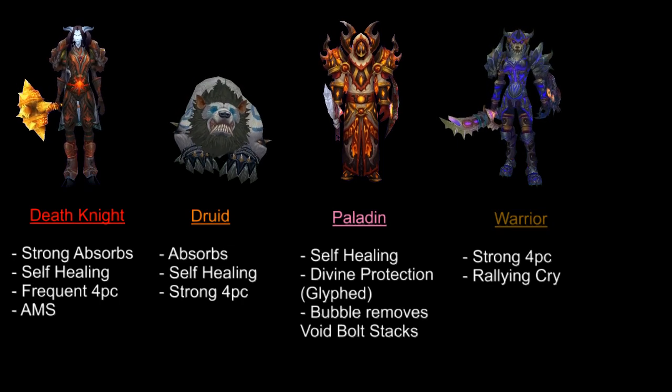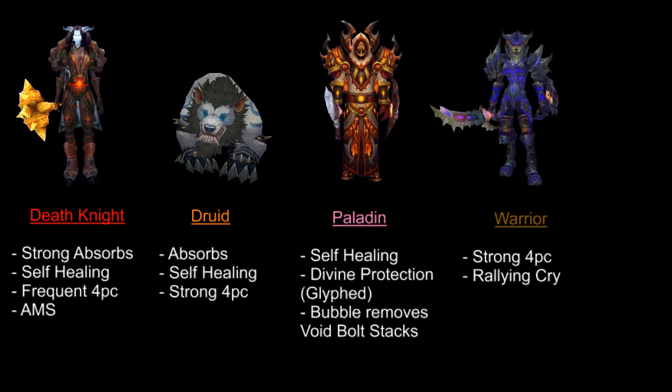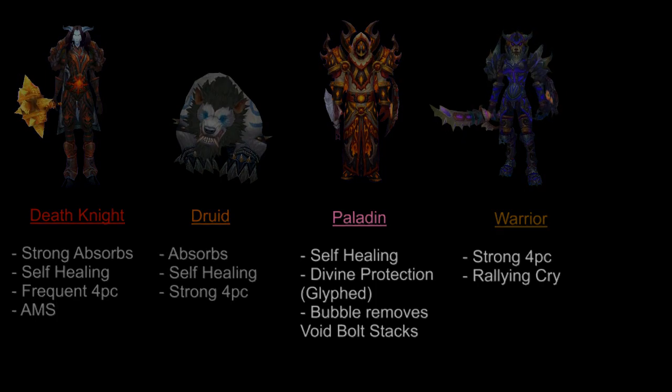I wanted to talk about the strengths and weaknesses of the tanks on this fight. You'll generally want to solo tank this fight, unless your DPS is pretty incredible. The absorbed tanks win out over the blocked tanks. Especially DKs — they're really kings of this fight. As for the rest of your group makeup, ranged DPS are really strong here. Especially hunters, because they don't have the same problems dealing with mana like the casters do.